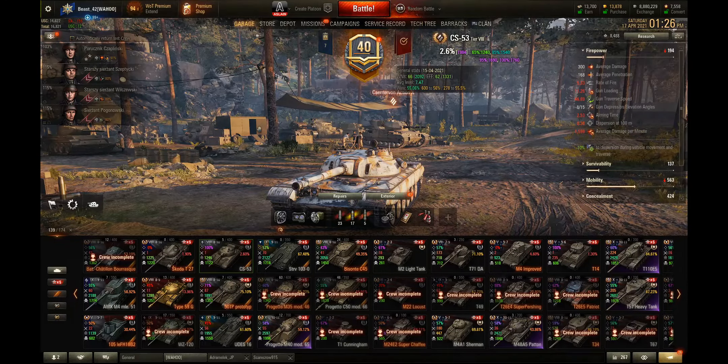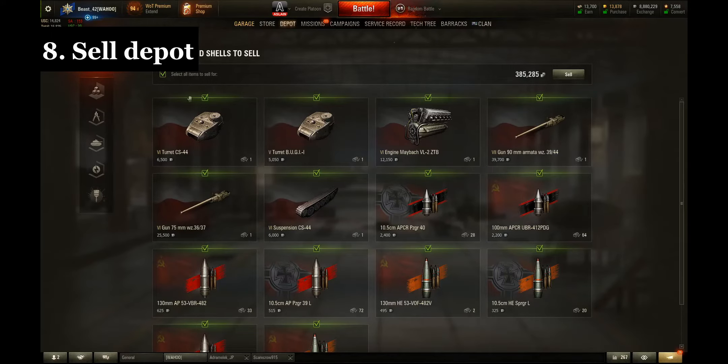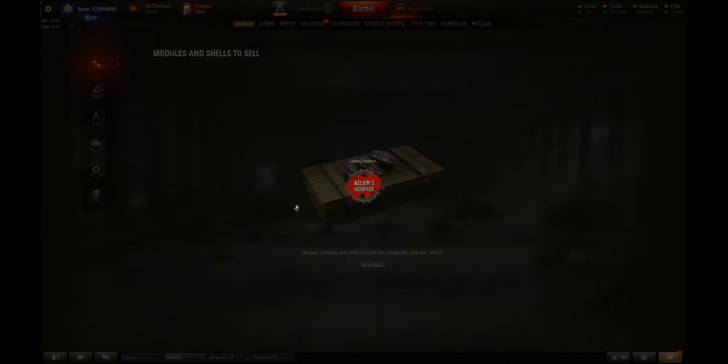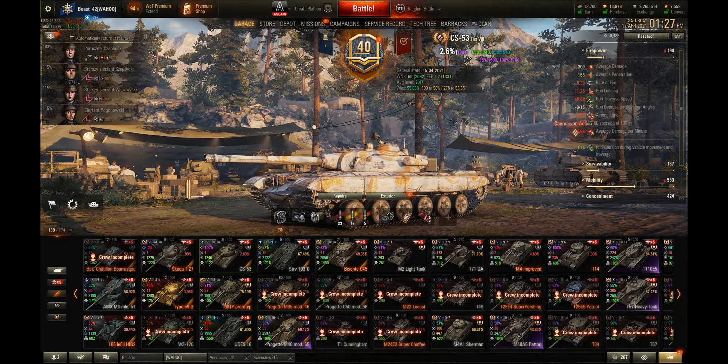Another tip: sell things in your depot. Look at all these modules and ammo I have that I'm not using — I don't have a Buggy anymore so I can sell these. That's another 300,000 credits right there. Some people have a lot of things in their depot from having many tanks, so once a month or every few weeks just check your depot and sell anything you don't need.